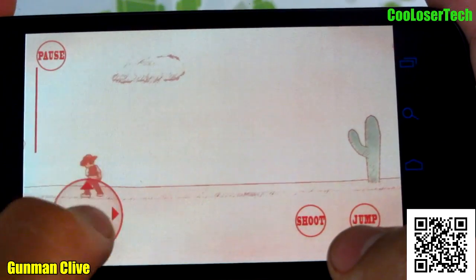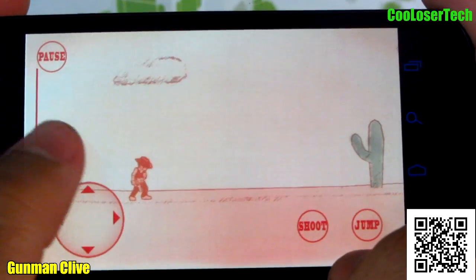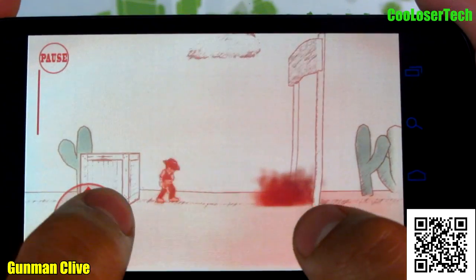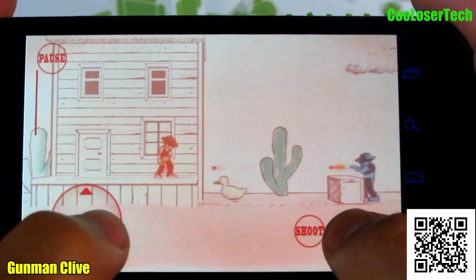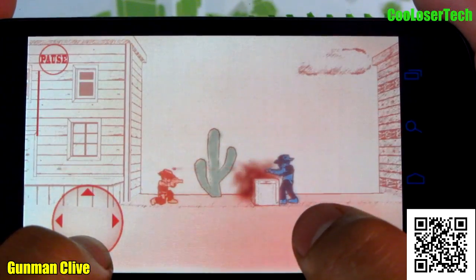Shoot, jump, and there's your health line. You will have to duck — try not to get hit by them. And jump. So you have to shoot the ducks — nothing too crazy or fancy is going on right now.